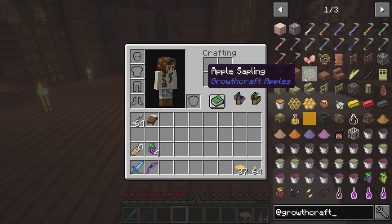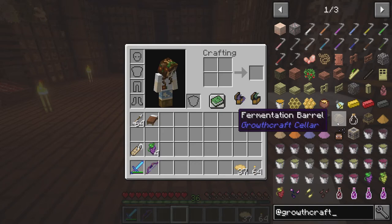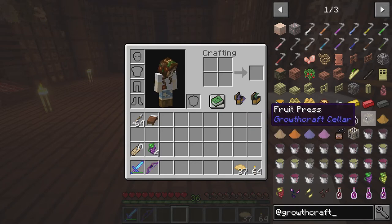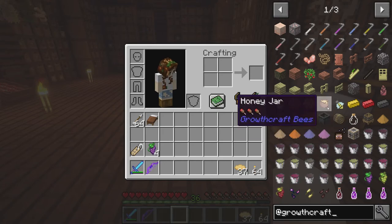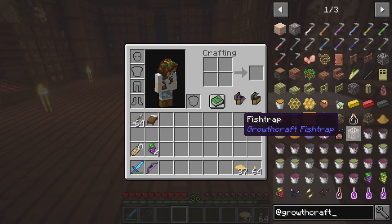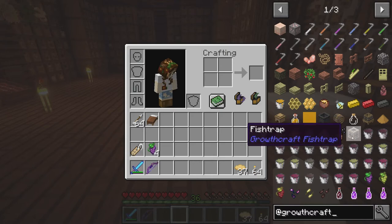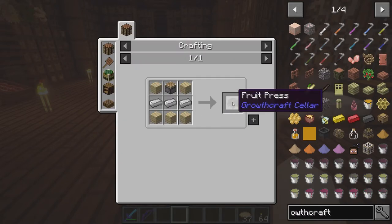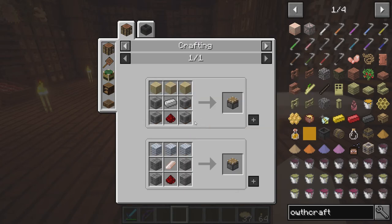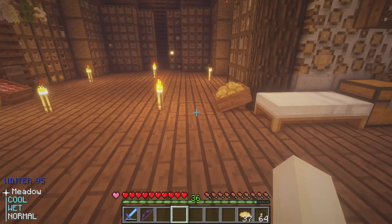GrowthCraft also adds apple trees, which Pam's HarvestCraft adds as well. What we really need is a fermentation barrel and a fruit press. We press the grapes in the fruit press to get liquid, then put that liquid into a fermentation barrel to ferment into wine. We can even do bees, honey, and honey mead — there's so much. I also want to make fish traps so we can get some sweet loot.